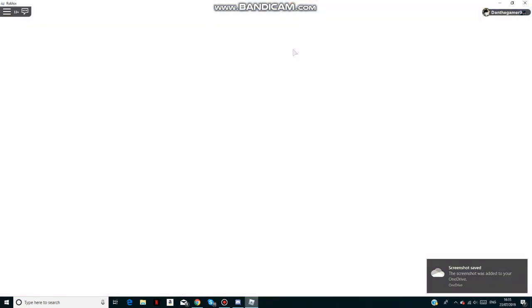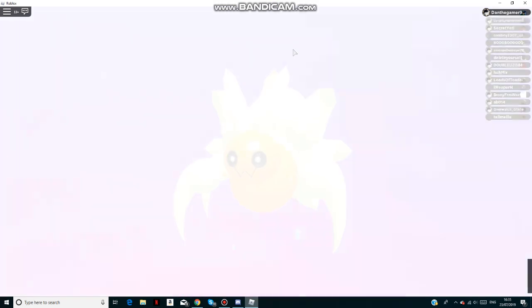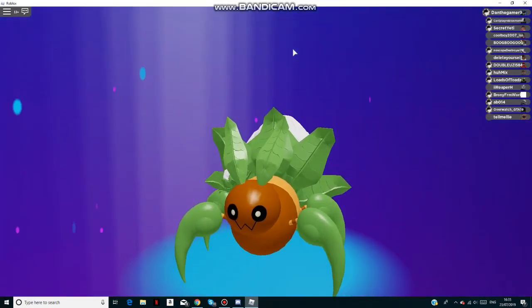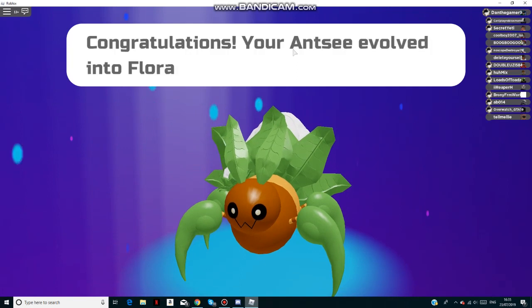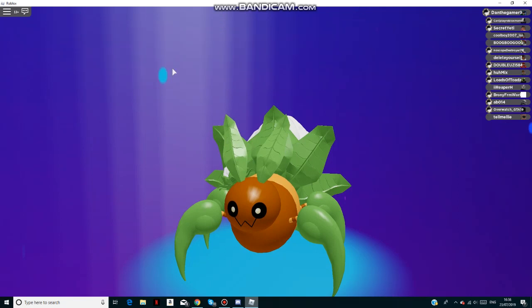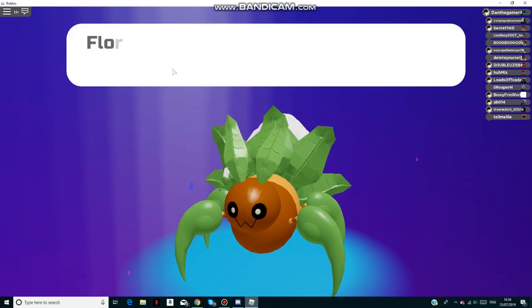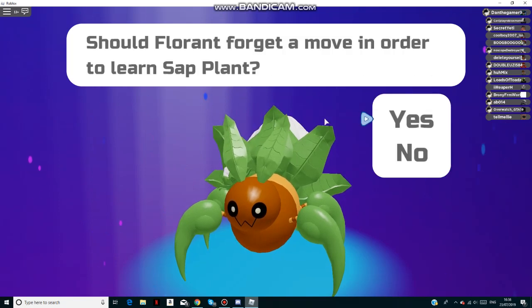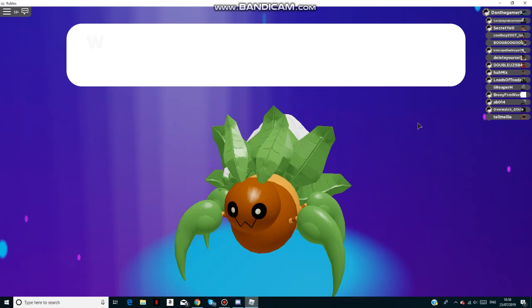Hello, welcome back to another video. Today my Auntie has just been evolving — I thought it was going to evolve at level 24, but it actually evolved at this level. So as you can see, my Auntie evolved into Floor Runs, which is quite nice. In my opinion, Auntie's really good — it's actually destroying stuff like sap plants.